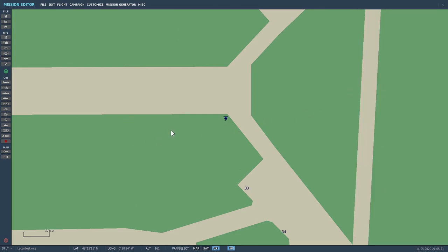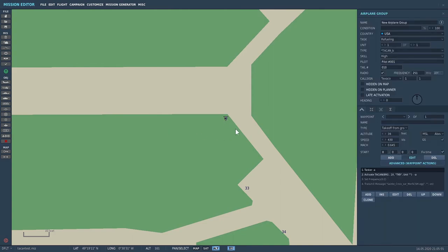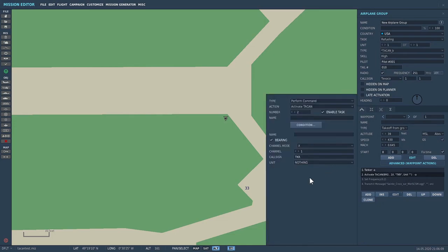Let's delete that because we don't need it, as I've already placed this particular beacon here. Now, automatically it will go — one, tanker A in the advanced waypoints, and two, activate TACAN Bearing 1X TKR unit. So if we open that up, it shows you exactly what it is. Basically it's set to channel 1 X-ray, because it believes it's an air-to-air refueler.